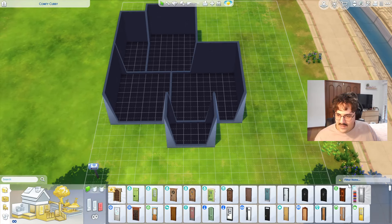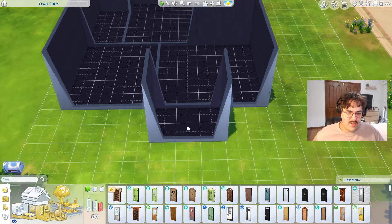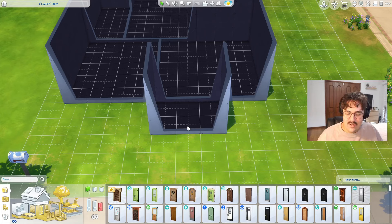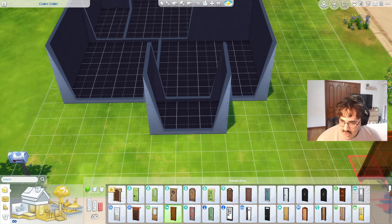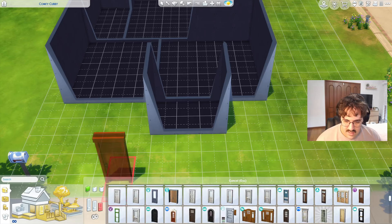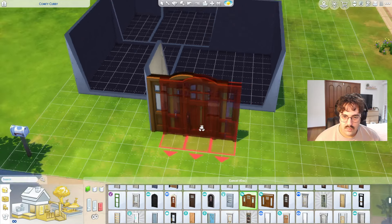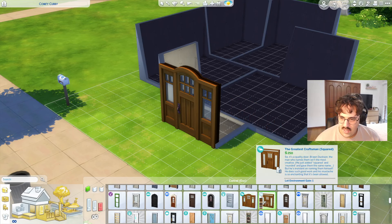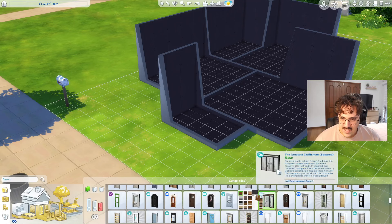I have all the packs at the moment — I've just been buying them as they come out, which is exciting. I love that, and I'm blessed, but I haven't really explored them that much so I don't really know the items that well. Bear with me while I look around. Seasons has quite affordable doors and windows and stuff like that.